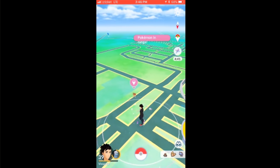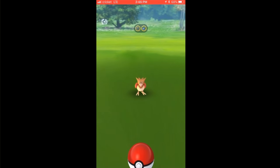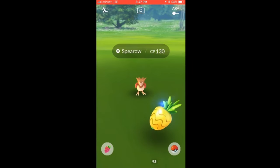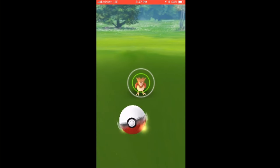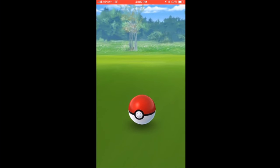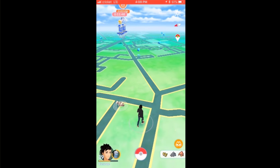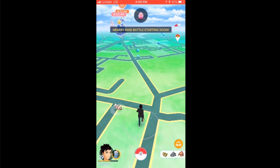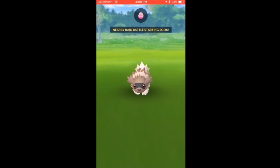For stage seven I'm trying to do an excellent curve throw. If you have a raid pass you can do a legendary — it'd be easy to get that excellent curve ball throw. Otherwise just look for the biggest Pokemon you can find or an evolution, like a Wailmer or a Rhyhorn. I got an excellent curve throw — you pretty much curve it up and that's it.